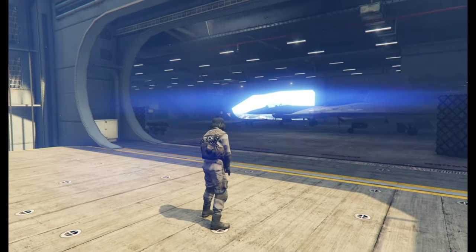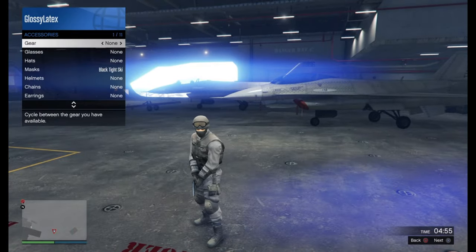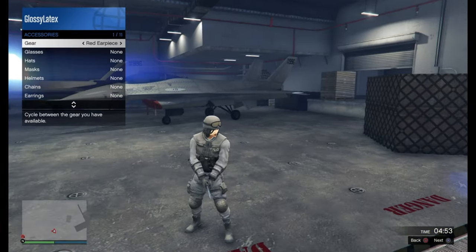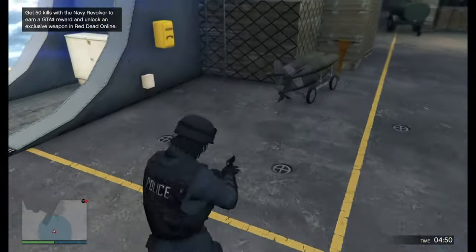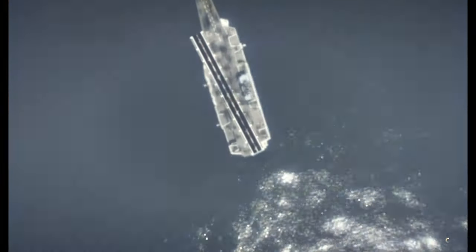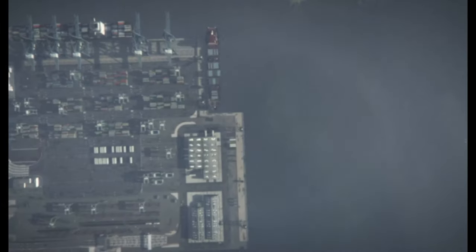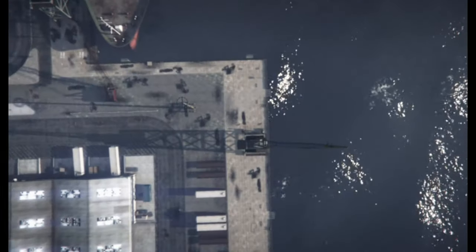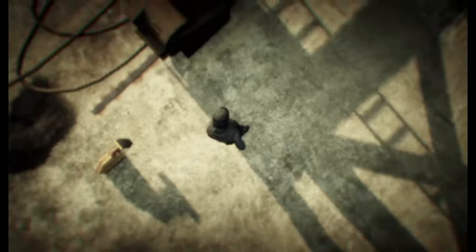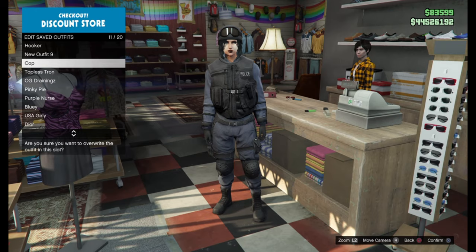Once we're in the mission, the outfit should appear. Now go to interaction menu, accessories, and apply an earpiece or a reader. I'm going to apply an earpiece so I can keep the hat. Once you do that, just leave the mission. And once you spawn back online, we should have the outfit on. Now all we got to do is go save it.